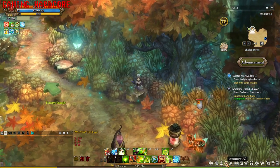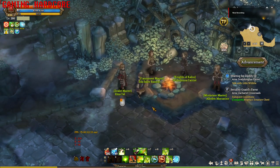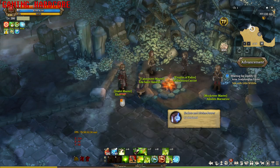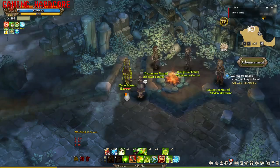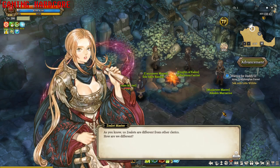After getting the right stone slab, go to the Sealot Master again and she will give you another book. Read it again as usual. Then talk to the Sealot Master again and answer the question correctly, and you're done.